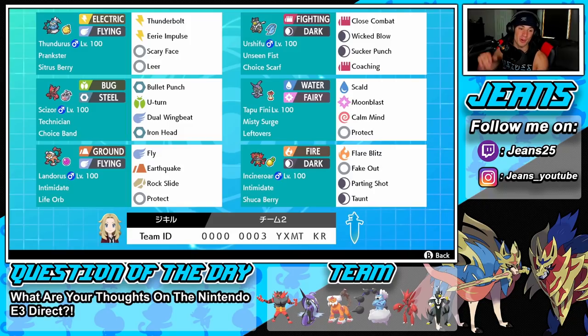Bottom left is going to be the bread and butter for this team — this Pokemon is going to carry us to victory. Landorus right here is going to hit like a truck, especially paired alongside Urshifu with Coaching or paired up with Thundurus where we can Leer for a defense drop and just have this thing one-tap left and right. Life Orb to give it a damage boost, Fly and Earthquake both for STAB, Rock Slide for coverage, and Protect as our final move.